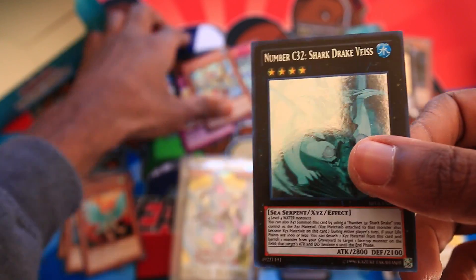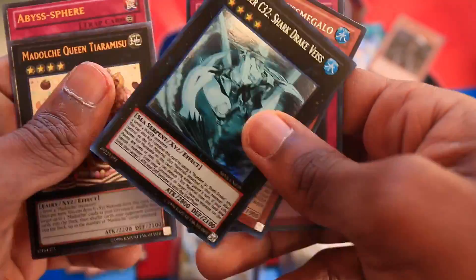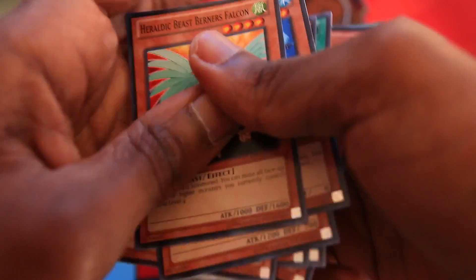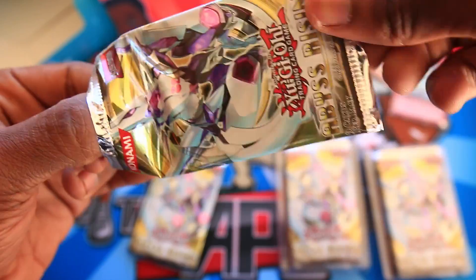Mini recap: Megalo, a Ghost Rare, two Abyss Spheres, Tiara Misu Ultimate. What the hell? Third Special Edition and we got a Secret Rare. Do you know that's actually my first time ever pulling a Ghost Rare? I've never pulled a Ghost Rare in my entire life. I mean, I've seen loads of them, but I've never actually pulled one for myself. That's incredible. It would have been awesome if it was from a newer set, but still — Number C32, Shark Drake Vise.